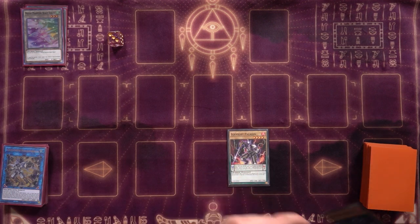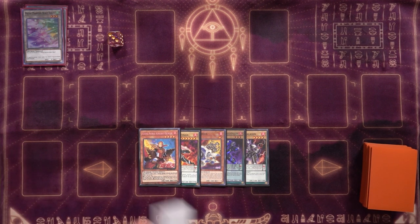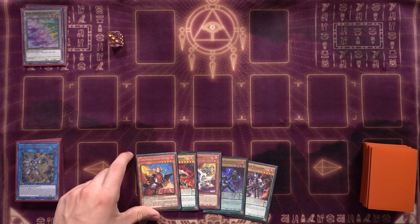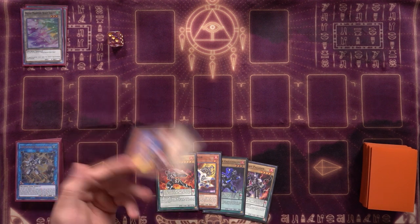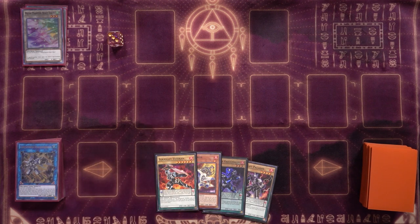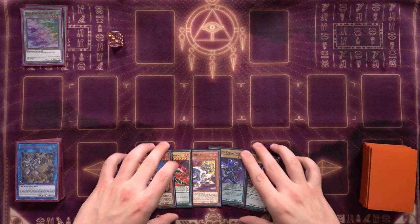Fourth test hand: Ignite Paladin, Ignite Crusader, Jet Synchron, Ignite Veteran, and Olivier. Looking pretty good — but I don't think we can pull off the anti-Nibiru combo because we can't get an equip spell in the graveyard early enough. Getting one via Assault means we've already summoned four times, and Gearfried on the fifth summon doesn't get equipped a monster on summon itself, so they could Nibiru us.